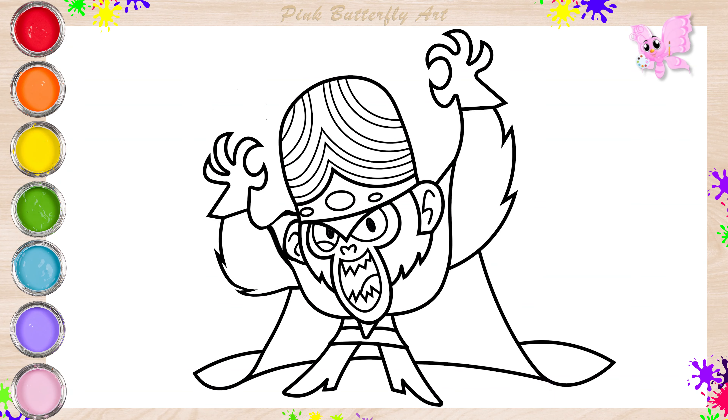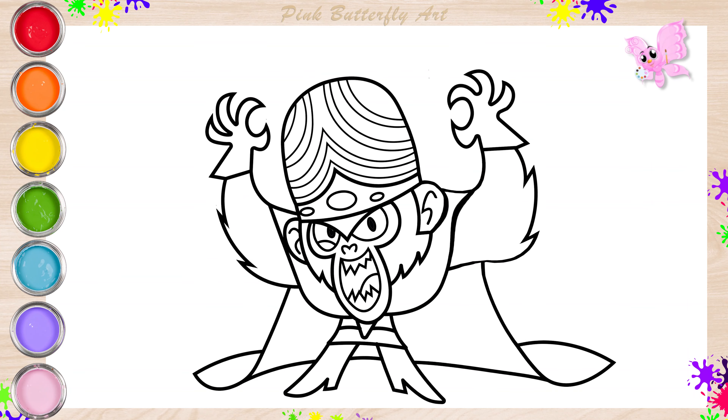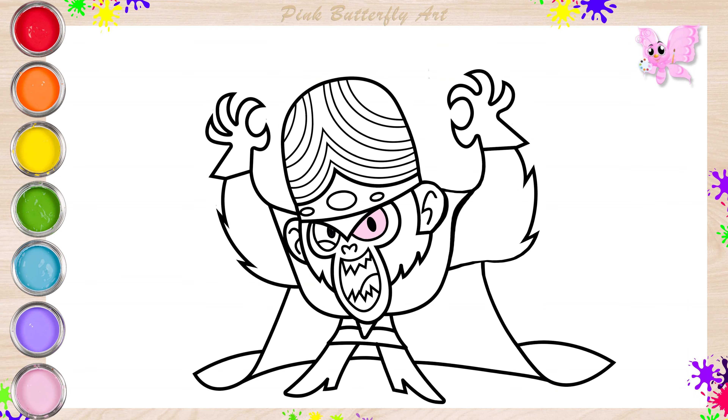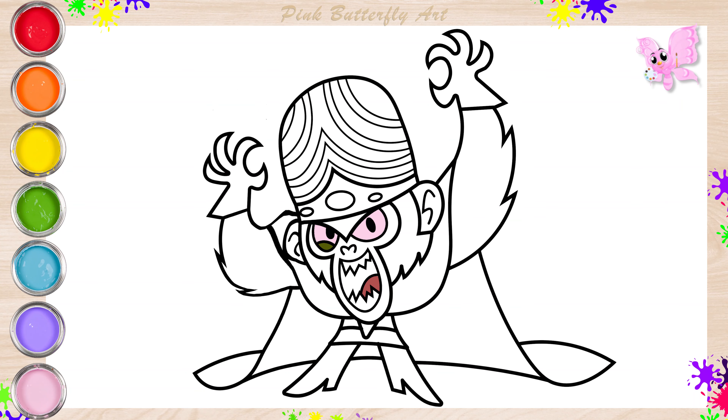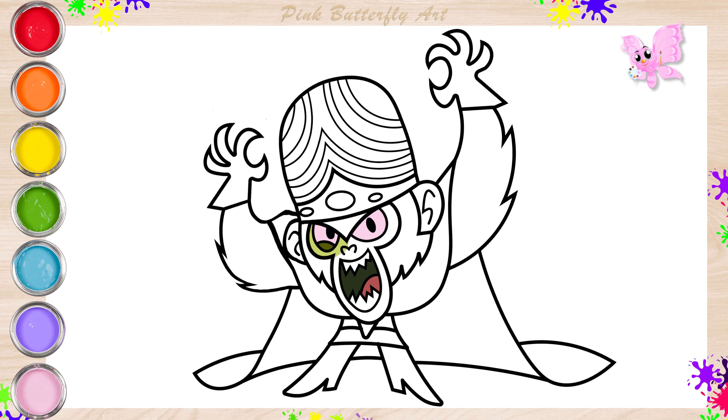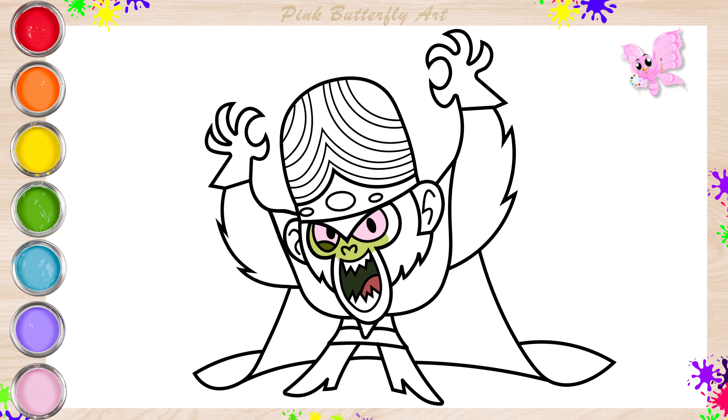And now, let's add color to Mojo Jojo together. His eyes are light red while his eye bag is green. His tongue is red and his mouth is dark green. His face and ears are light-colored green.